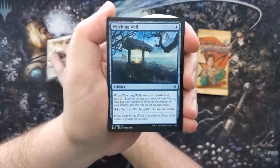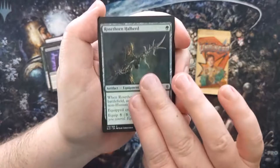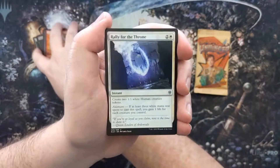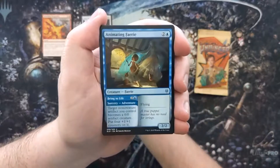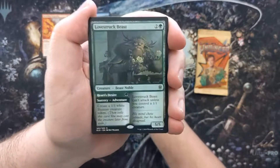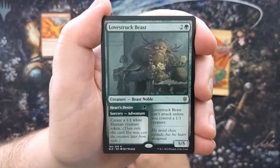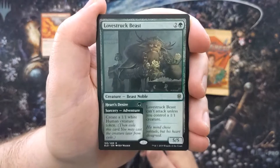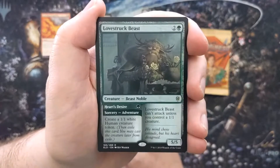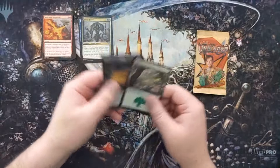Let's do a quick look — we got a Lonesome Unicorn, nice. A Witching Well — great little card from Throne of Eldraine. We got a Mount Velus, Noble Rose, Thorn Halberd, Foreboding Fruit — nice. Scorching Dragonfire, still seeing play in standard. Rally for the Throne, Animating Faerie, Savvy Hunter — I have this in my food EDH deck. And here we go — Lovestruck Beast! This still sees a lot of play in standard in mono-green stompy and red-green adventures.